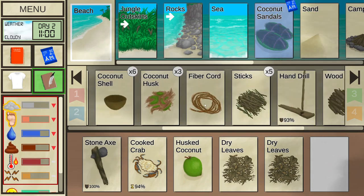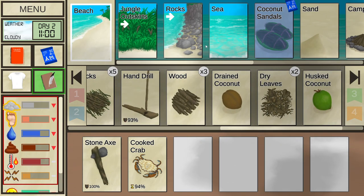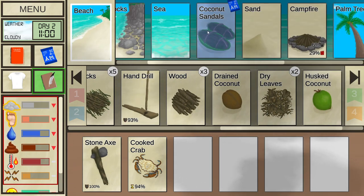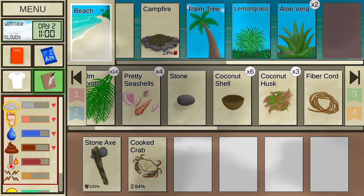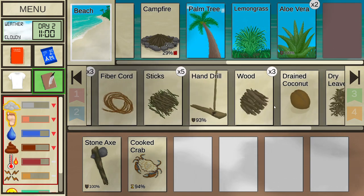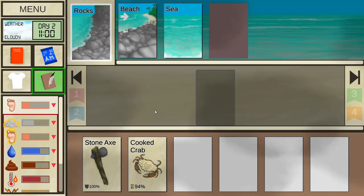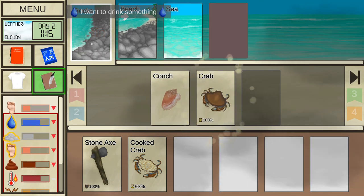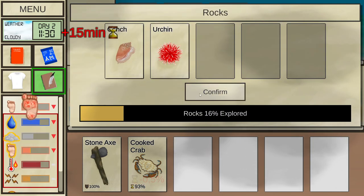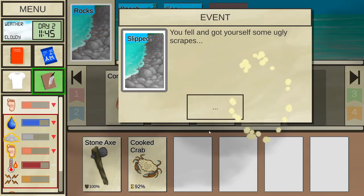We're going to use the axe to chop down the palm tree. But first, because I want to remove the coconut husks, I need to go into the rocks and get some rocks. Let's hope we're not going to destroy our feet. I need rocks right now. There's an urchin on the way — we were lucky it didn't hurt us badly. We got ugly scrapes. The journal says the next thing to do is fish — catch a fish with a spear or a rod.